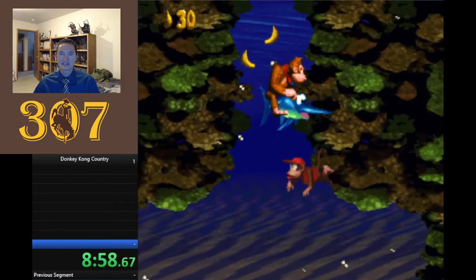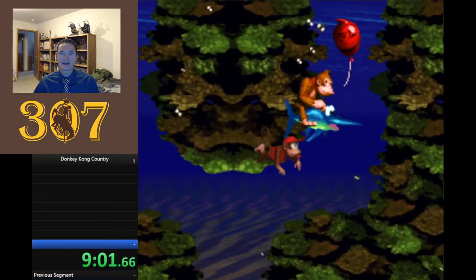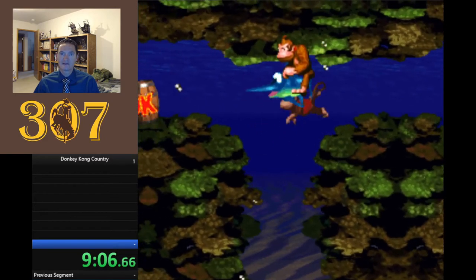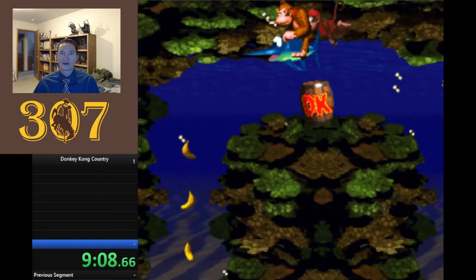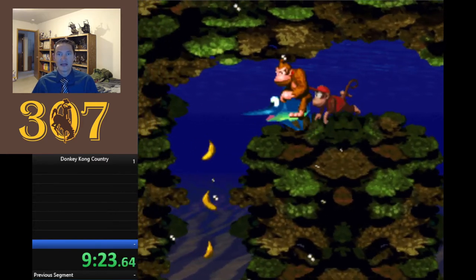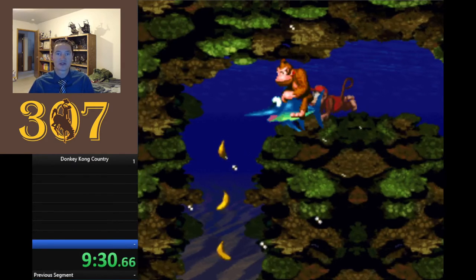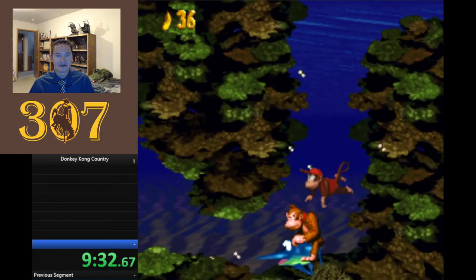Here is our second showcase animal buddy — Engarde the swordfish. You can dash and you're almost kind of invincible. Here's another difference: in the first game, if you already have both Kong buddies, you can't break open these DK barrels. However, in this game, if you touch it, it still breaks. So if you're smart, you would skip that just in case you get hit — and then retrace your steps and grab it to get your animal buddy back.